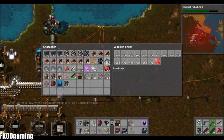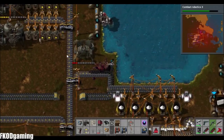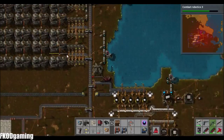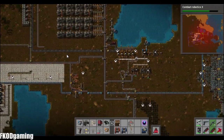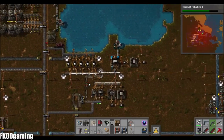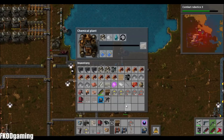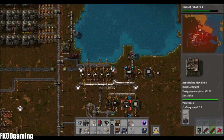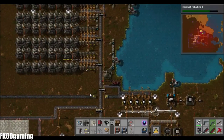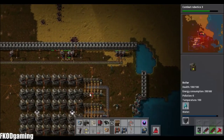I'm going to go ahead and pick up a couple stacks of this concrete road. How did a biter get in there? What in the world? That was weird.